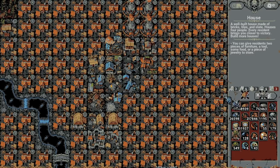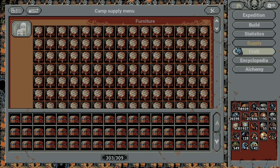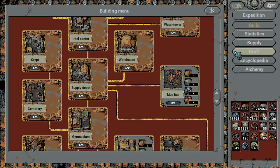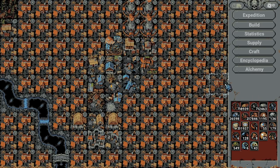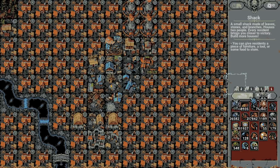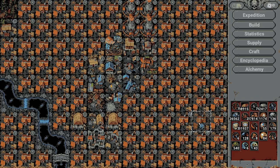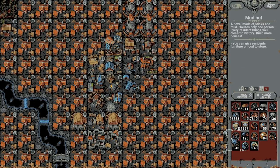But wait, that's not all — now comes an even crazier part. You can build mud huts to the right as well. Look at this, I just built one under this UI element. As you can see this is also upgradable, and you can build it everywhere on the right, even under our stash.